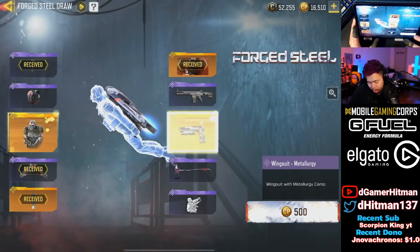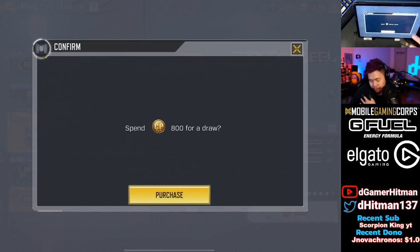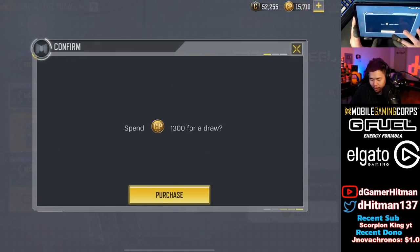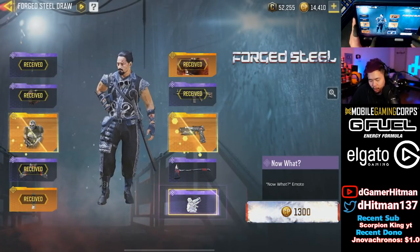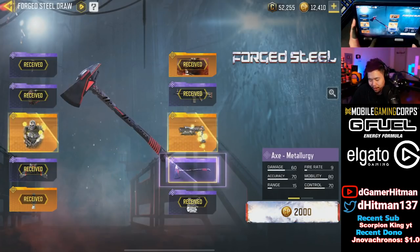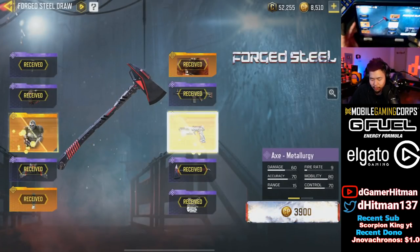Come on, give me the Kimbo. Oh, DRH - nice. I'd be pretty happy with getting the DRH. I'll probably get the Renetti last knowing my luck. The backpack as expected. We'll probably get the axe emote. I don't care too much about the character - it's really the Renetti's that I want. We got the emote - that's kind of cool, I find it really funny. Give me the axe. And then finally we're probably gonna get Mace before we get the gun.